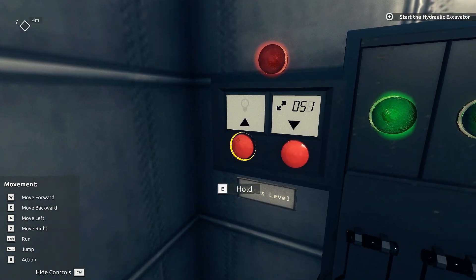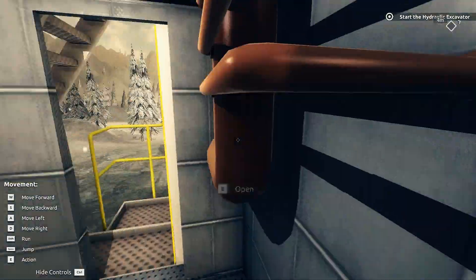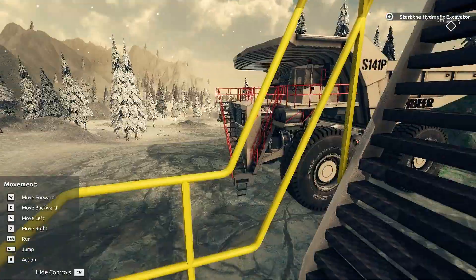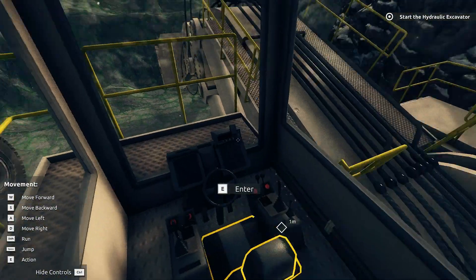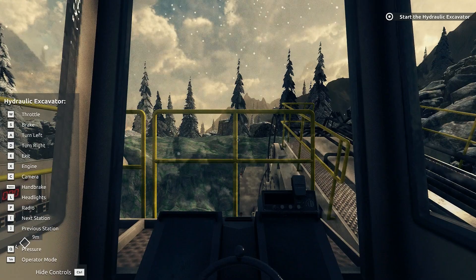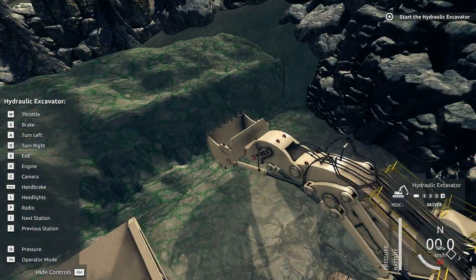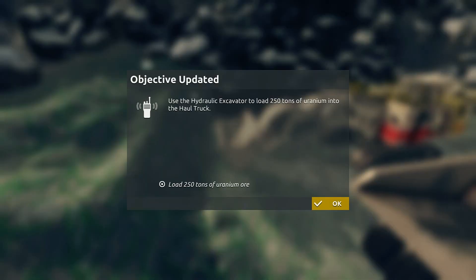All right, hurry up, ladder. There we go. Get in this thing, close the door behind us. What are we doing exactly with this? I guess we're getting ore, right? Is this stuff all supposed to be ore? Use the hydraulic excavator to load 250 tons of uranium into the haul truck. Okay, that's a lot of tons. That's a lot of weight.